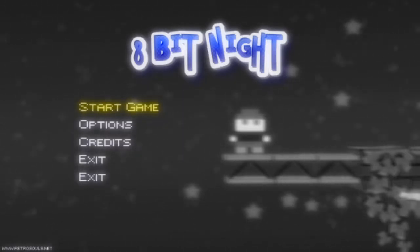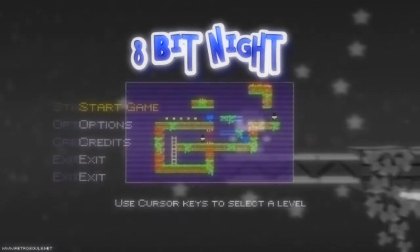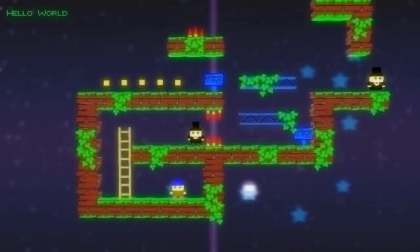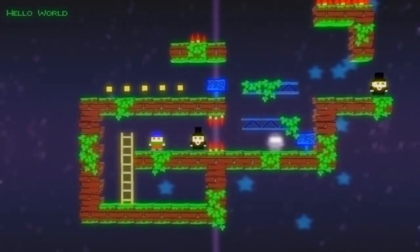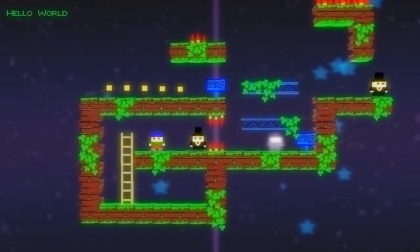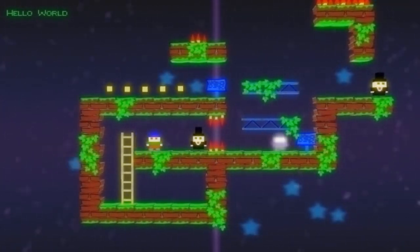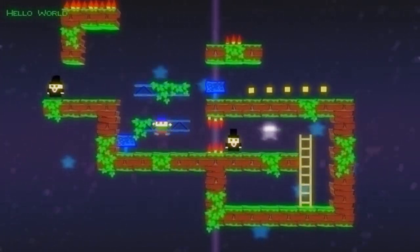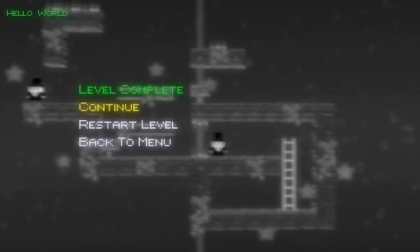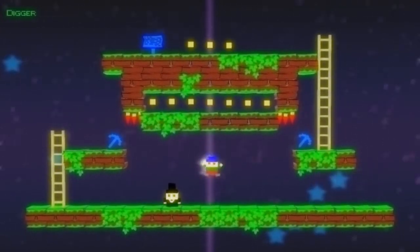Hello again guys and welcome back for another episode of Indie Impressions. This is Nick and today we are looking at a puzzle platformer called 8-Bit Night. I would call it like a fusion between the gameplay styles of Lode Runner and Fez. The basic goal has you collecting these little pixel bits, and the big gimmick is that you can rotate the world along the central axis you can see behind my character.